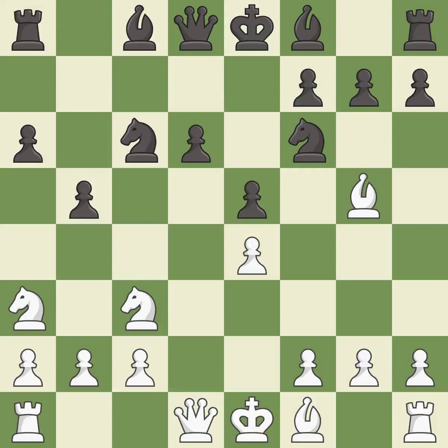B5 gains space on the queenside and threatens to fork the knights with b5-b4. Nd5 places the knight on a center square and attacks the pinned f6-knight. Bb7 develops the bishop and prepares castling.